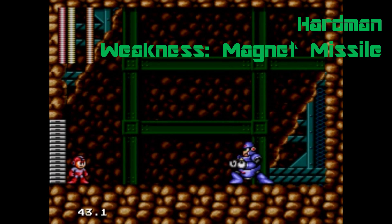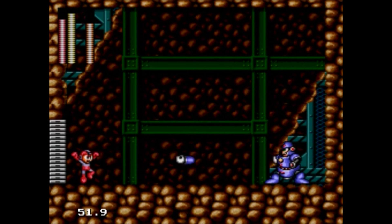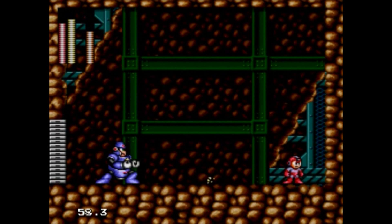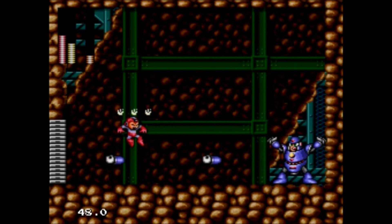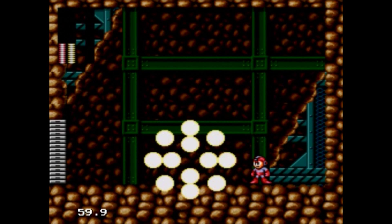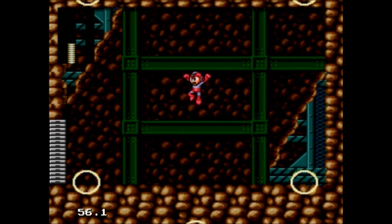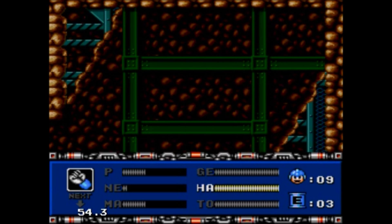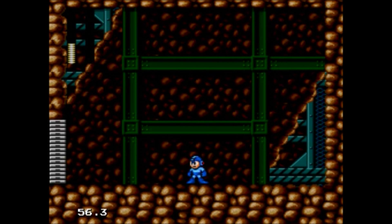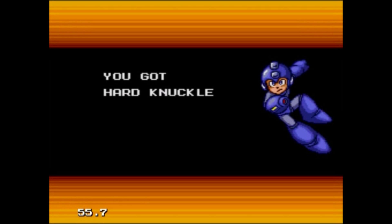And now Hard Man. He should be pretty easy with the Magnet Missiles, but in this version the missiles seem to want to chase after his Hard Knuckles, so I can't shoot them while he's — oh crap. He's a lot easier in the NES game. The Magnet Missiles kind of suck in this version. From him we get the Hard Knuckle — it's a pretty powerful weapon, but it's really slow to get started.